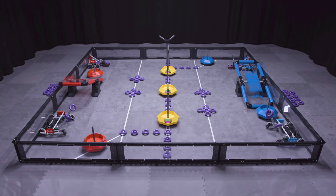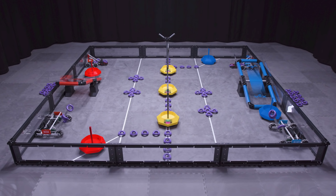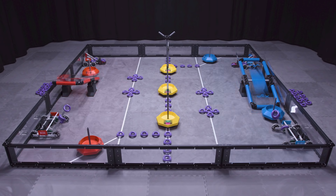The VRC Tipping Point field consists of 72 rings and seven mobile goals. Each alliance has two alliance mobile goals, with the remaining three goals being neutral. Each alliance also has a platform located in their home zone.